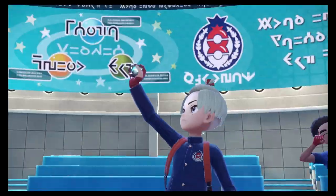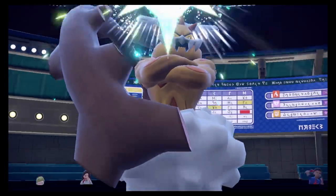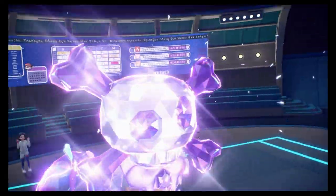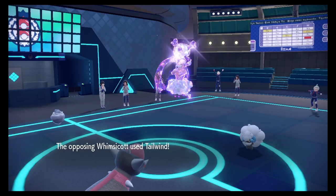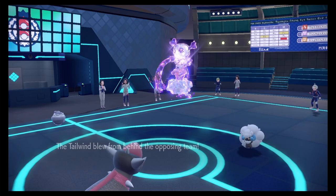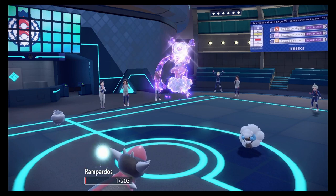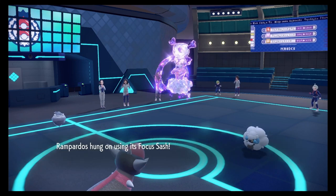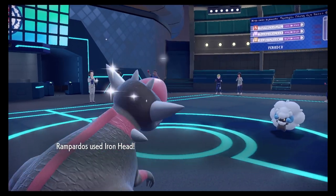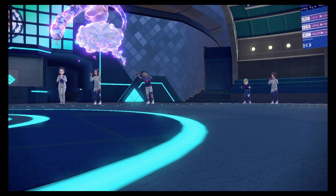Hopefully the Trick Room goes up — poison type Landorus, shocker! Alright, there's the Tailwind. Earth Power brings me down to my Focus Sash. Iron Head on the Whimsicott takes care of that. No Focus Sash — I wonder what it had.